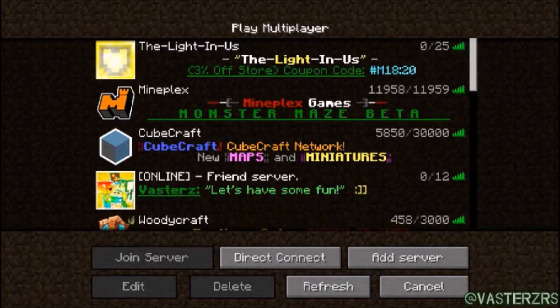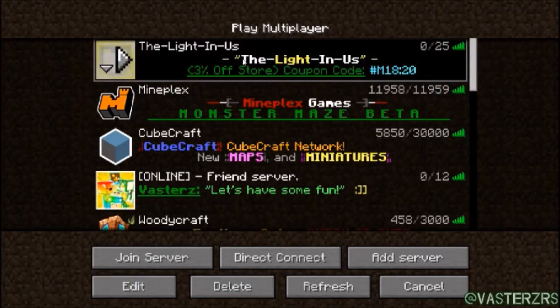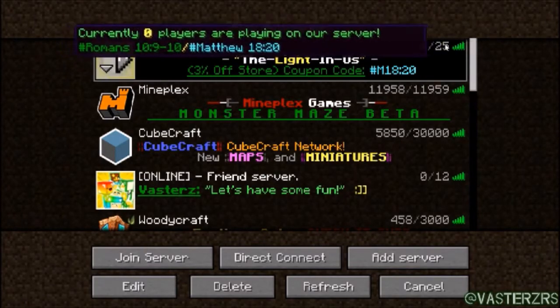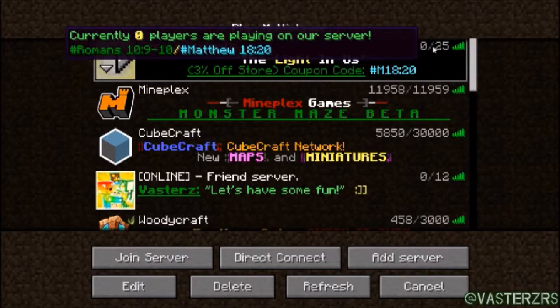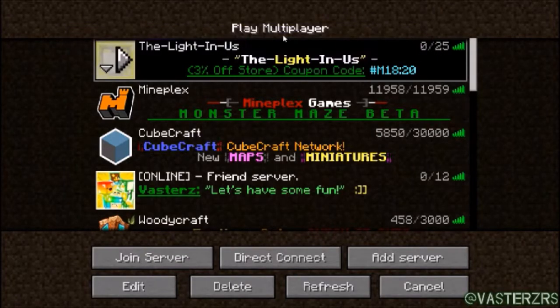Hey, what's going on, my friends? It is Vasters, aka G-Saves. I'm back with another server video. We changed some stuff — the menu, we changed it a little bit. If you hover over this, we changed it as well. The reason why I changed it is because before I used to have your character name, and it used to take up a lot of data saving all your character names. So instead I just decided to make it simpler — it's pretty simple.